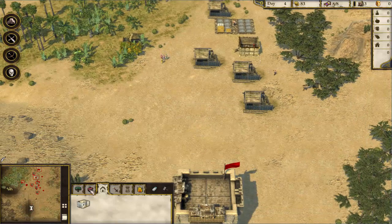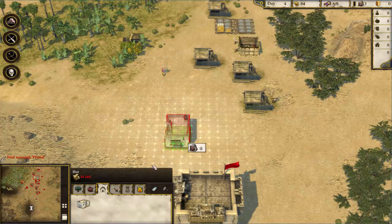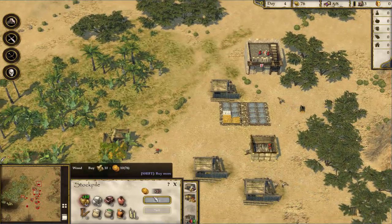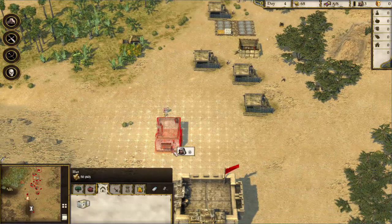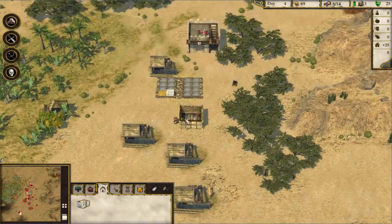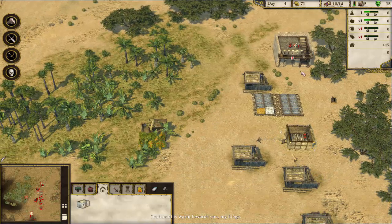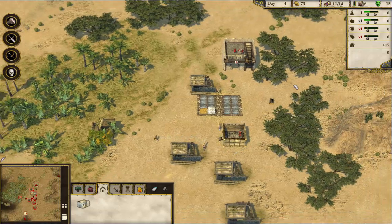The building options seem to be fluctuating a bit — it's kind of interesting. We need wood. I can actually buy wood from the store right now, though I don't know where I'm buying it from magically. We now have another hovel — that's great. We have a lot of stone but I'm not sure the purpose of it right now. Food-wise we're doing pretty decent.